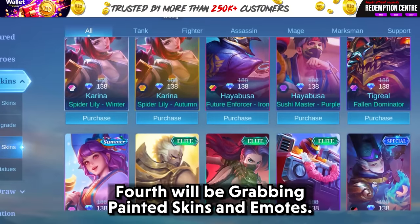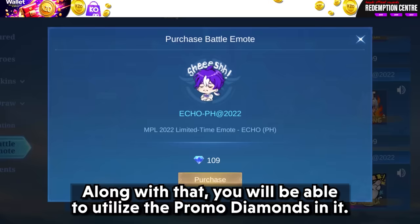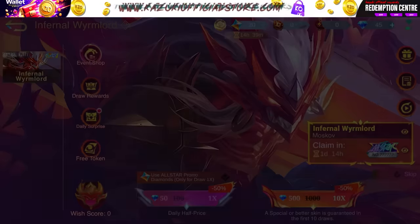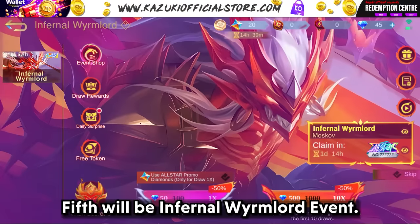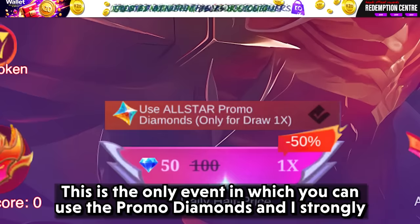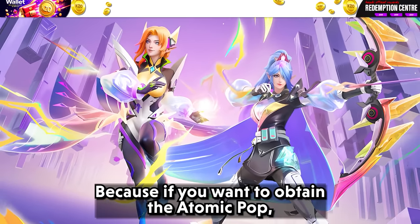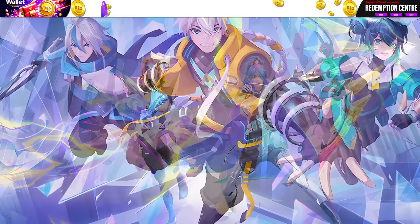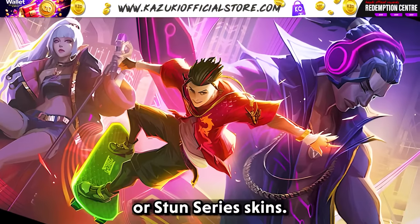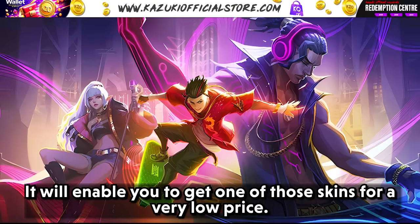Fourth, we'll be grabbing Painted Skins and Emotes. Both Painted Skins and Emotes will be discounted, and you will be able to utilize Promo Diamonds on them. Fifth, will be the Infernal Wimlord Event. This is the only event in which you can use Promo Diamonds, and I strongly advise making use of it. Because if you want to obtain the Atomic Pop, M World, Hanabi Moonlit, or Eastern Series Skins, it will enable you to get one of those skins for a very low price.